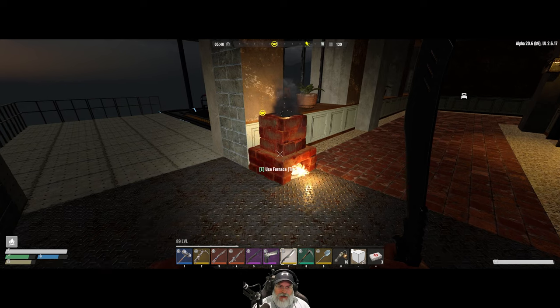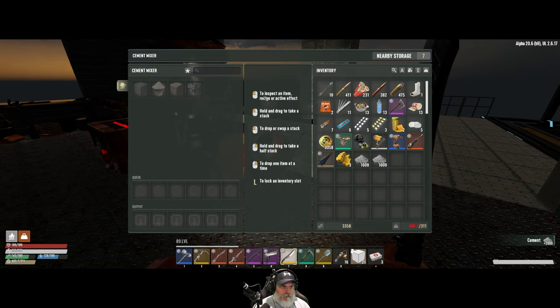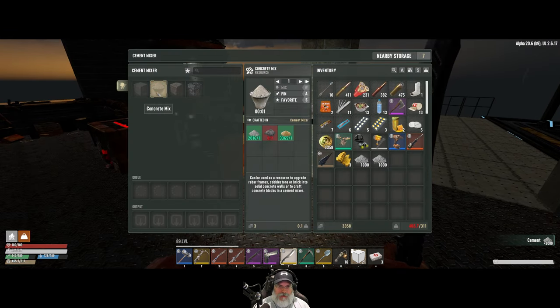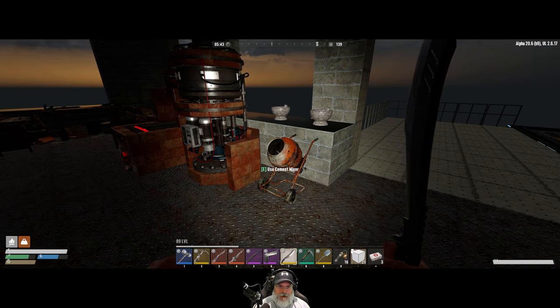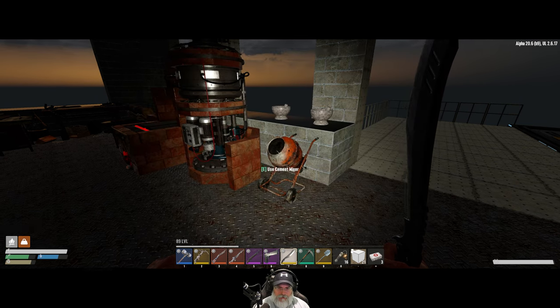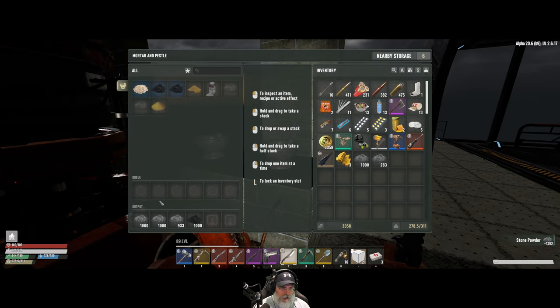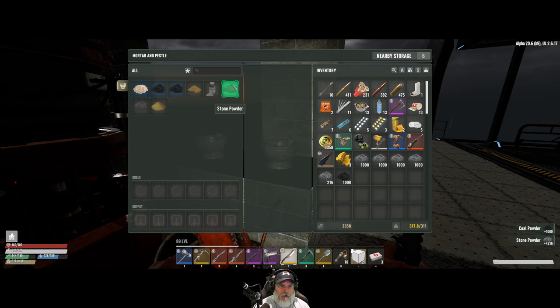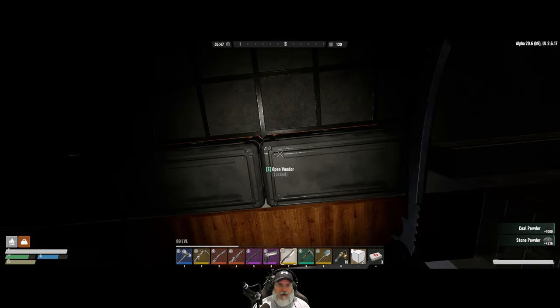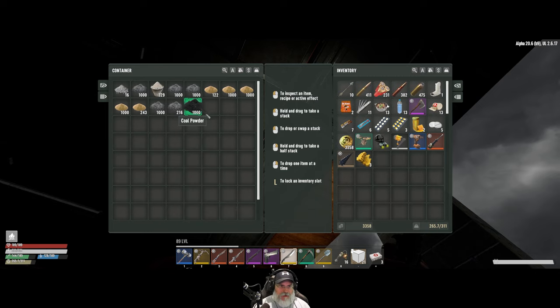Now this thing has been cooking up cement and it's just about done. We've got over 2,000 cement here. I've got a bunch of stone dust too. Let's put this in here temporarily. We have stone powder and more coal powder here. Maybe we should take a trip to the vendor today too and sell some of that stuff off.